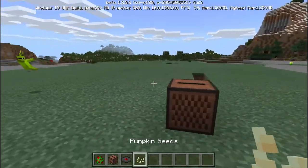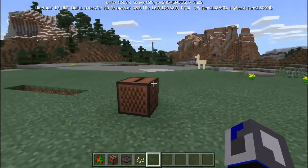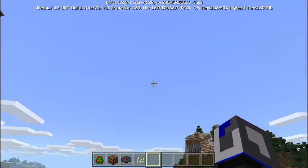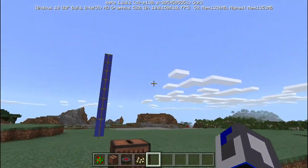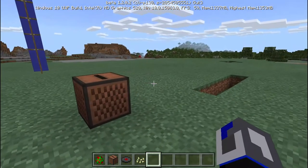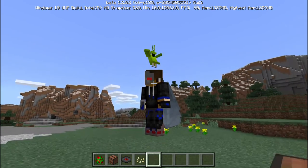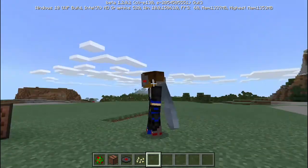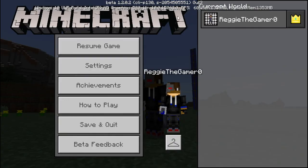Pretty much the best parrot feature ever. I just flip and put him off the shoulder again. Come on, can you dance for us, parrot? Oh — he's dancing! He was dancing, did you guys see it?